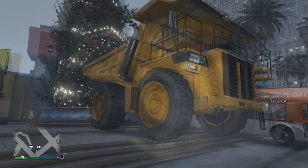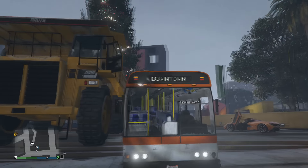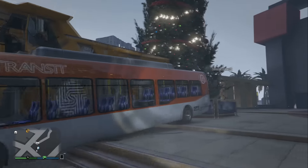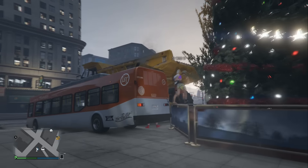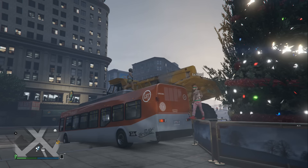Once you guys get one of these trucks, come to this location in the background video. Once you get here, back the dump truck all the way to the Christmas tree so you're touching it. From this point, find yourself a city bus, a mule, or a good-sized van to jump on top of so you can get on top of the dump truck easily. In the background video we just found a city bus.